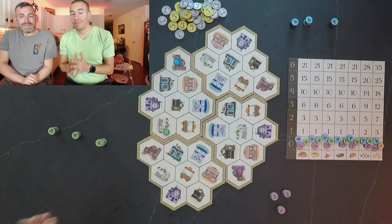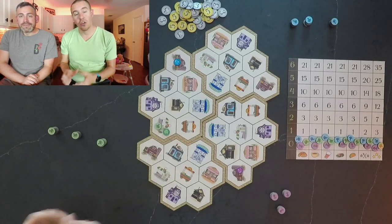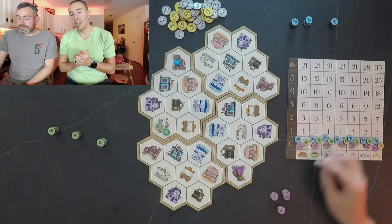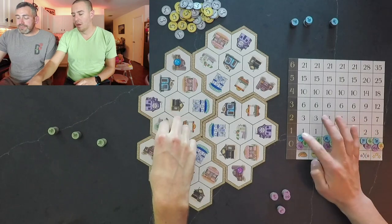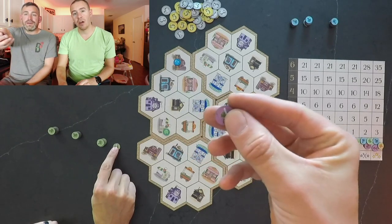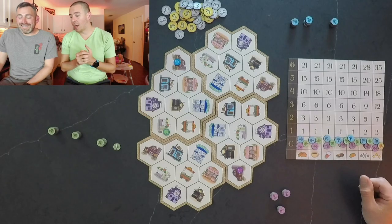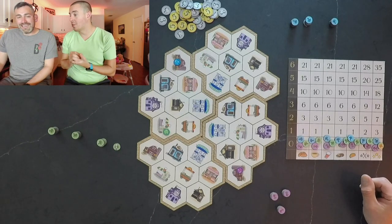Once you're on a spot you can deliver a vegetable or pass. Delivering is simple — as long as a vegetable has not been delivered by another player that day to that restaurant, you deliver one and bump yourself up the reputation track. When you pass, you flip a vegetable over. If you already have a flipped vegetable you discard one, ensuring you don't pass two times in a row.